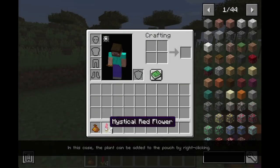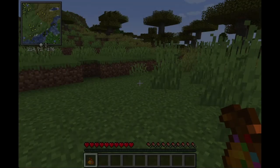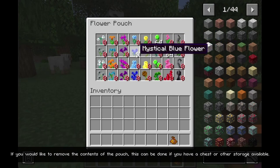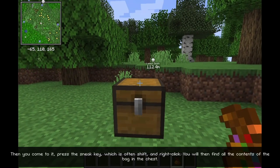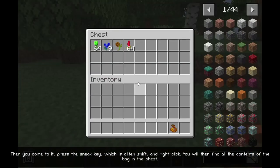In this case, the plant can be added to the pouch by right-clicking. If you would like to remove the contents of the pouch, this can be done if you have a chest or other storage available. Then you come to it, press the sneak key — which is often shift — and right-click. You will then find all the contents of the bag in the chest.